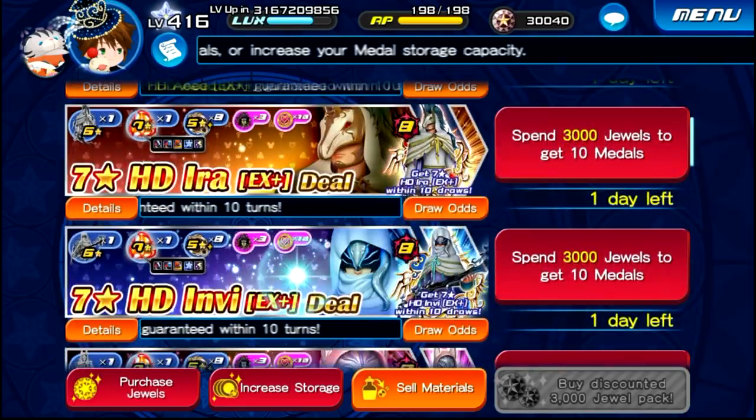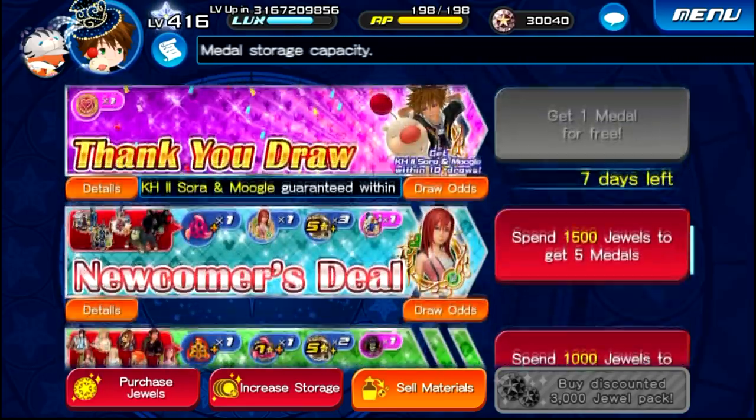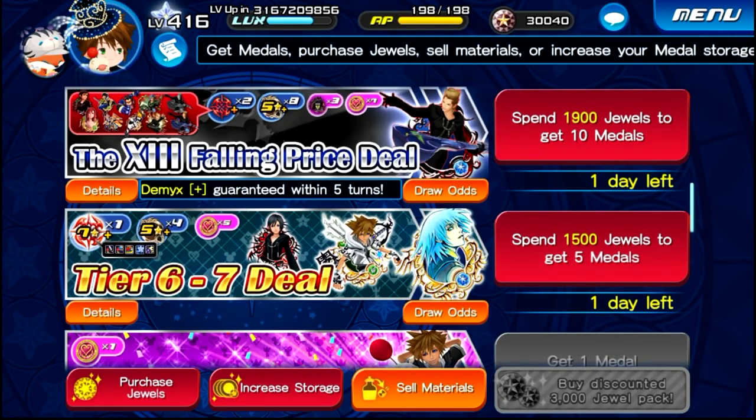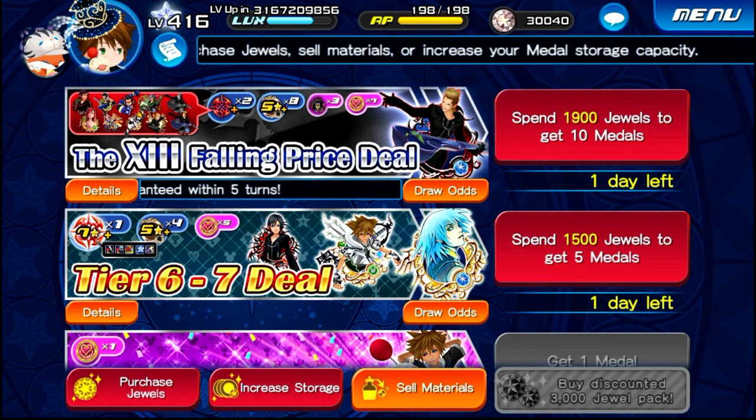It'll probably be up tomorrow as well. The main reason I'm saying that is because when you go and take a look at the shop, pretty much almost every single banner only has one day left — literally everything. So it only makes sense that they're going to have to release a new banner tonight along with the VIP deal. If they don't do it tonight, it's going to be tomorrow for sure. I have no doubt in my mind that it's going to be the new stained glass metal.